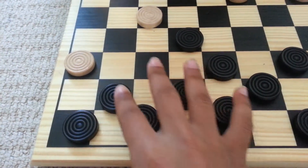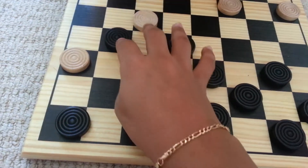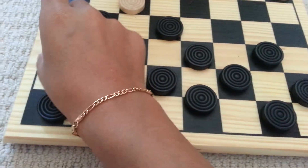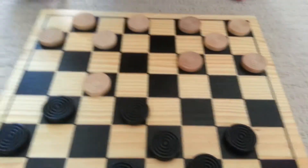I can move over here so he doesn't jump me. Oh wait - see, I can't go backwards. Ta-da, now you can't go anywhere. You're going to jump me. Now I can take his turn - I already have two people, he has one.